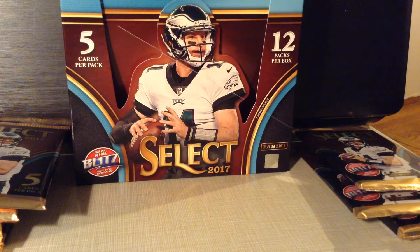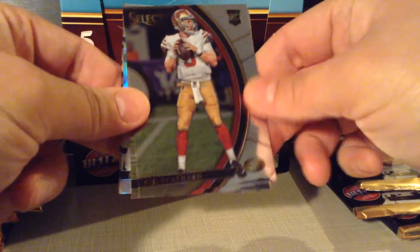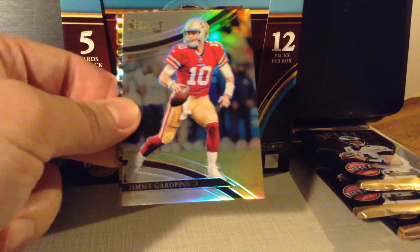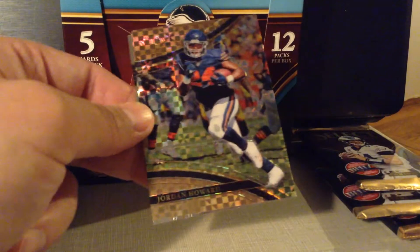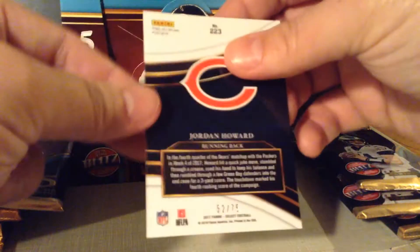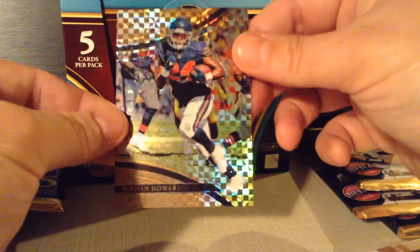Pack number 4. CJ Beathard. Shout out to Wasteland Warrior and Cool Toads. Chris Godwin. Jimmy Garoppolo — wow, in a 49ers uniform. Jordan Howard. Shout out to Jack Frost — that is a sweet looking card. Ed Reed on the Texans — that is just wrong. And that is numbered to 75. Only a few days late, I could have sent you this, Jack. That is a sweet looking card.